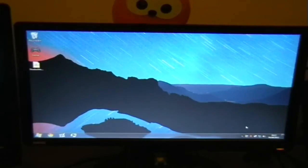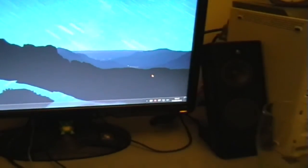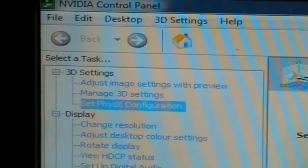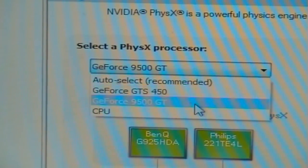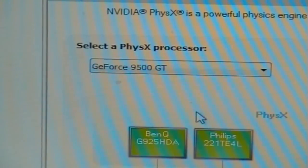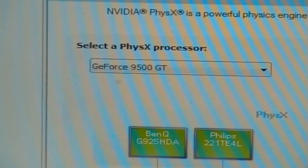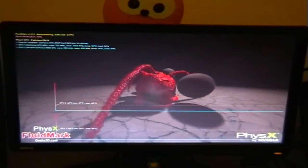This is a good time to explain how you can actually dedicate a card to PhysX, because a lot of people might not know. First, go to your control panel or system tray, right-click on the NVIDIA logo, and open NVIDIA Control Panel. At the top left you'll see 3D settings — click on 'Set PhysX Configuration'. Then select your PhysX processor from the dropdown — select GeForce GT 9500 or whatever card you're dedicating to PhysX. By default it's on auto-select or CPU. Click apply and it's dedicated.